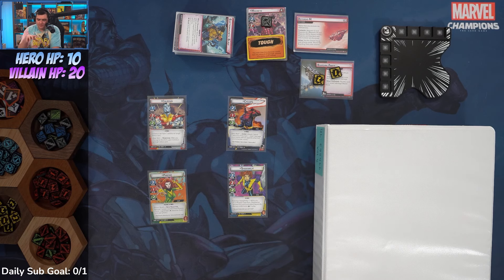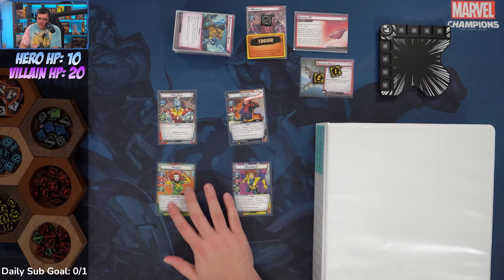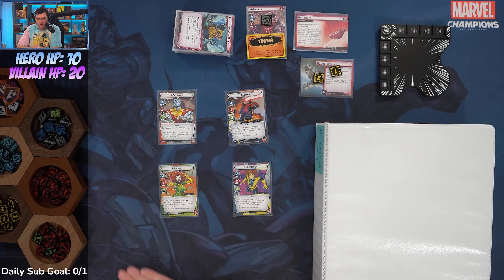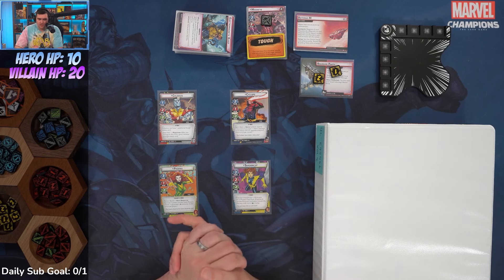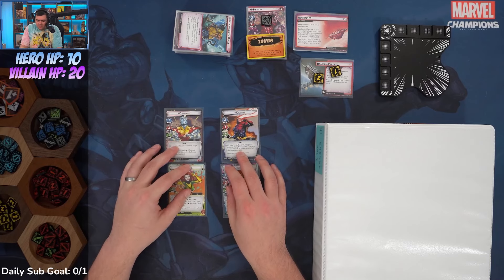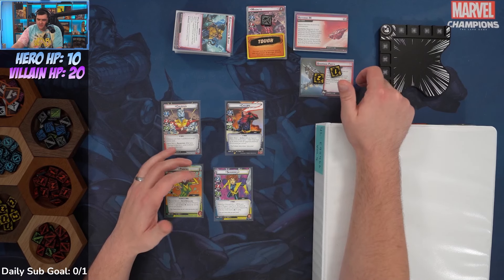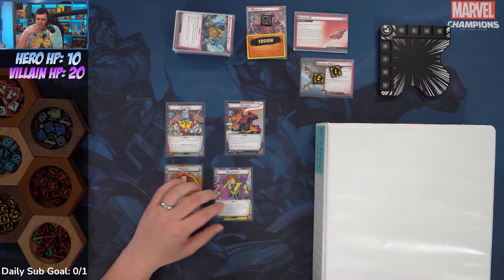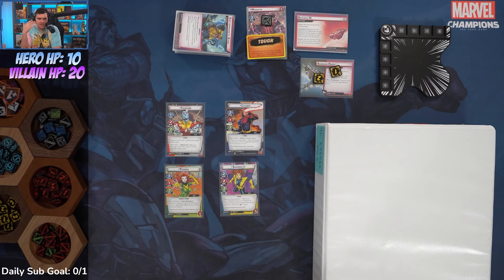We're going to start by picking a hero and then drafting an aspect to use with that hero, and try it out on Magneto. With Magneto, you have to go through the side scheme to get to where he can be more easily managed. You need to remove nine threat off the side scheme — three, three, three — and then he loses Steady.